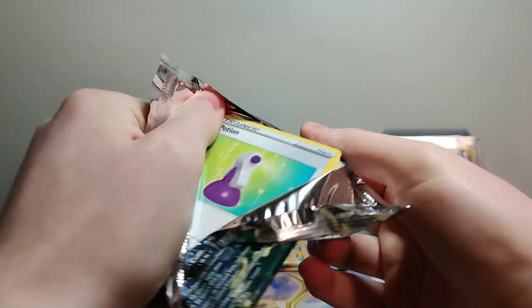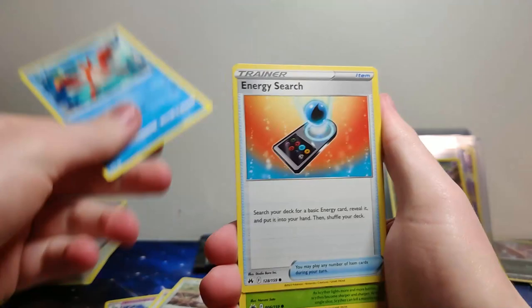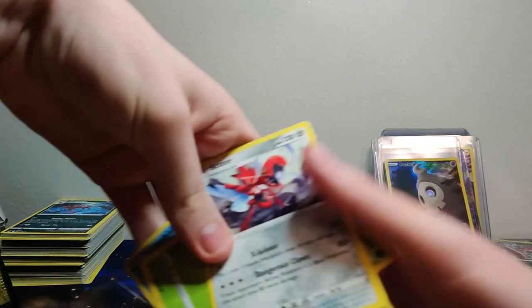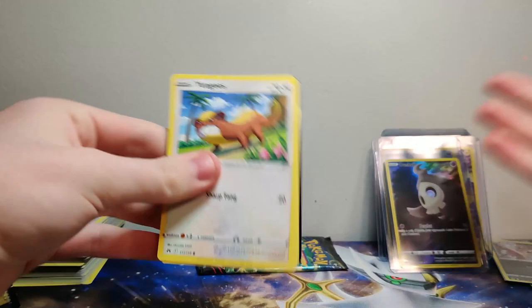I just gave this pack a little jacket before opening — that was weird. Mawile, Dusclops, Potion, Eran — he's eating a wheel, a crab. Clay art! I like the clay arts — add that to the binder. Let's keep it going. Give me something besides just a V or a holo. I actually see something on the end there — please be good.